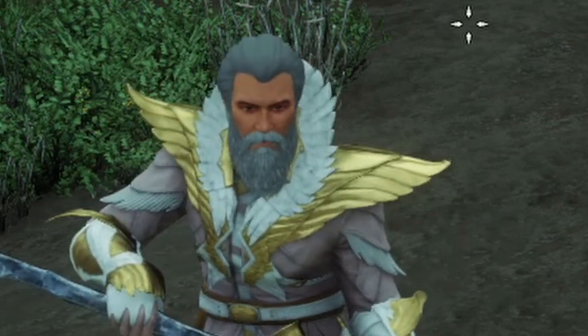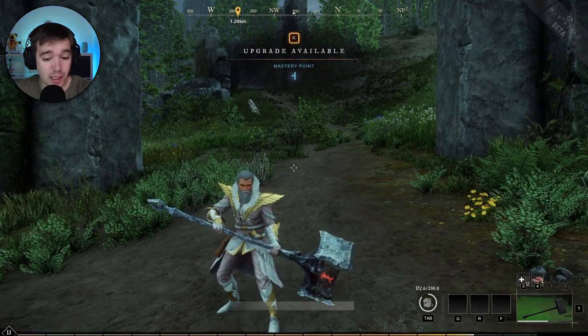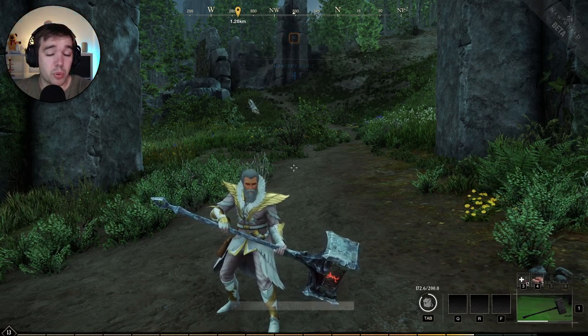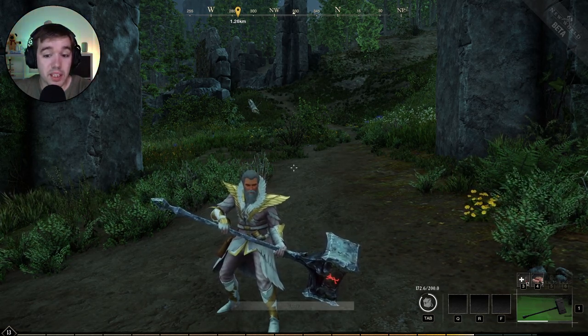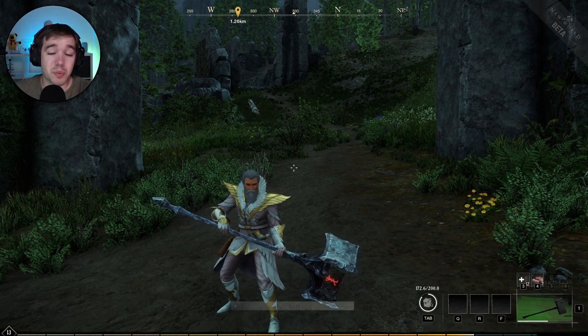Hello everyone and welcome back to another New World video. Today I'm talking about the Warhammer, the two-hand hammer in New World. It's an amazing weapon — probably going to be one of my main weapons when the game releases. I'm personally going to build a paladin build with a life staff and a warhammer.